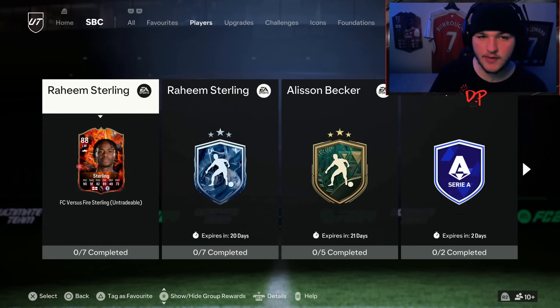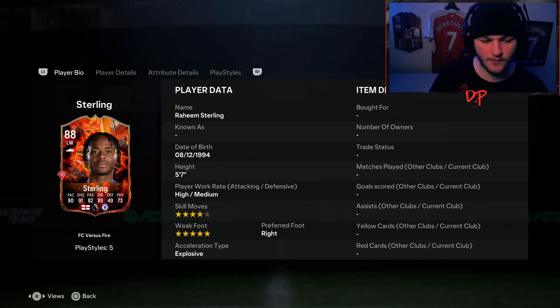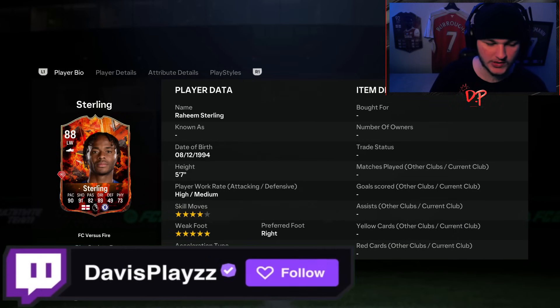Taking a look at the fire version of Raheem Sterling first: he has high/medium work rates, which is nice. Five foot seven obviously - he won't be any taller on his different card. Four star skill moves with a five star weak foot - I like that a lot. I'd assume the ice one will be five star skills and a four star weak foot.